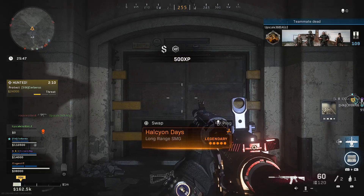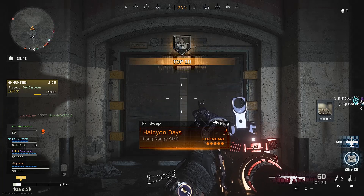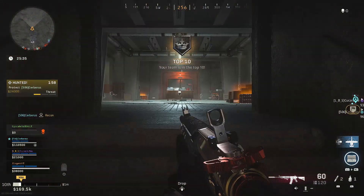You just want to enter the key code, and the key code is the following: 9, 7, 2, 6, 4, 1, 3, 8. The door should open right away, and then you want to head up the stairs where there should be a bunch of legendary loot.